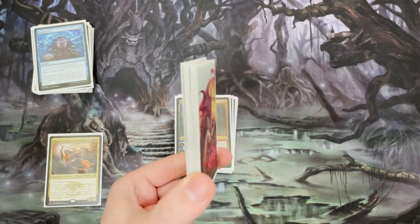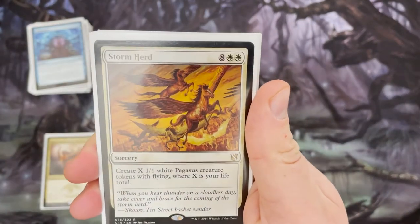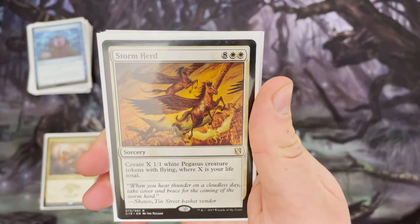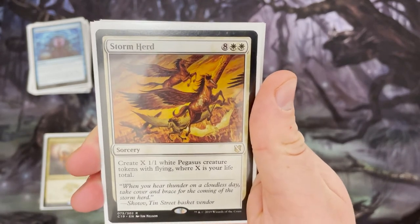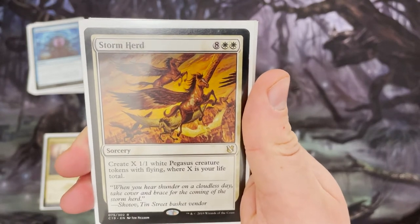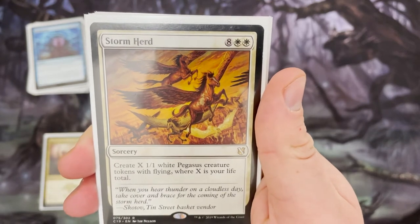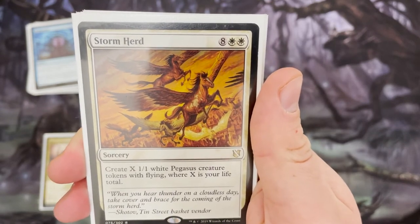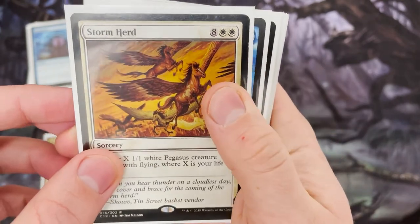We've got a very thin pile for creatures, but a lot of these creatures are actually instants or sorceries, so you can use them two or three times if you've got those instant or sorcery doublers. Stormherd is a ridiculous card to play, especially for free with Narset — imagine creating 40 one/one flying white Pegasi. Yeah, this deck is just disgusting.